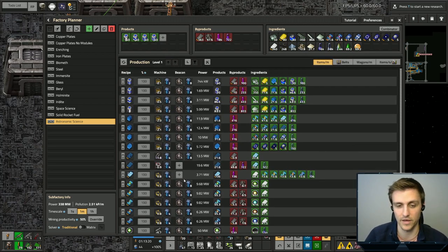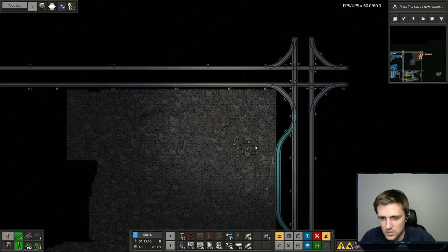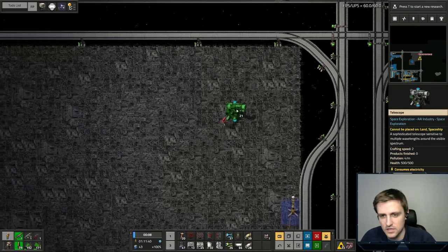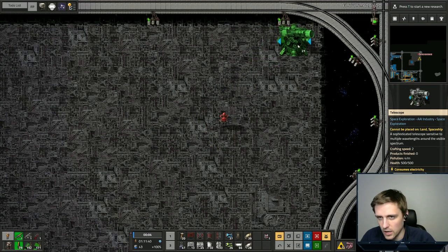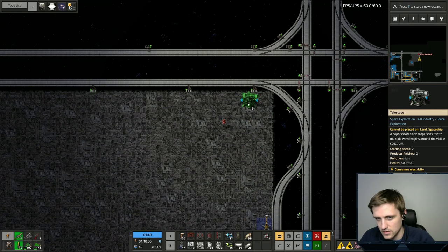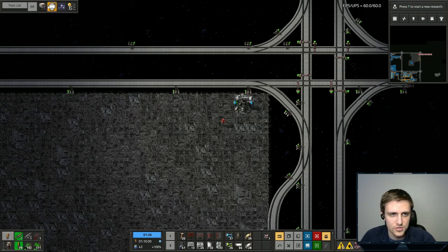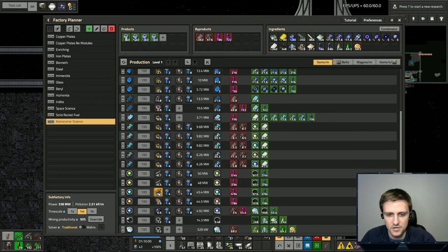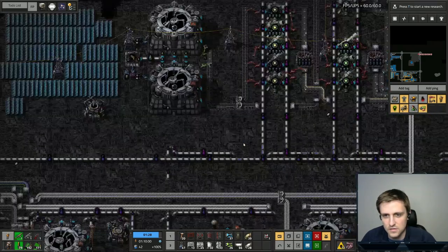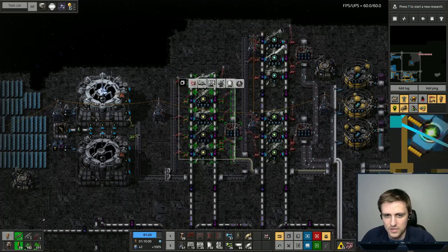Then we can get to actually setting up some buildings. Let us get cracking on some telescopes here. We've got 21 telescopes — it's going to be seven for each of the different items. Maybe we'll line it up right here. So that's telescope. Let me double check — it is seven for each, right? Six. Okay, yeah, seven. That being said, we're probably going to do something similar to this. Yeah, we can just do this. What is wrong with this? Honestly.